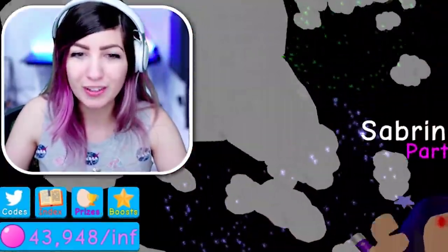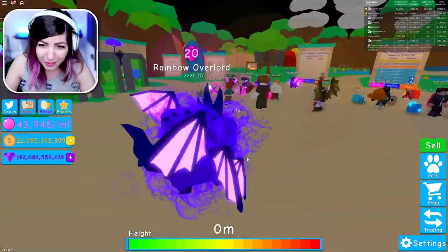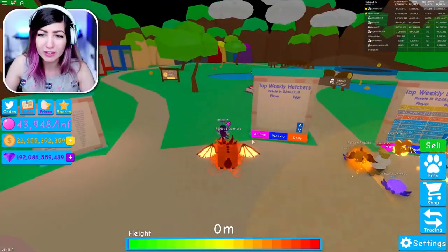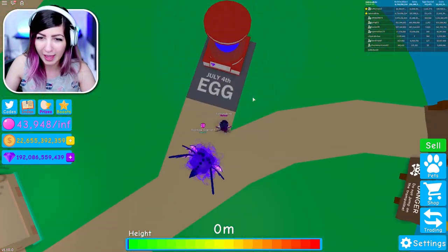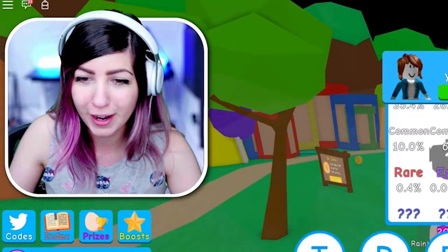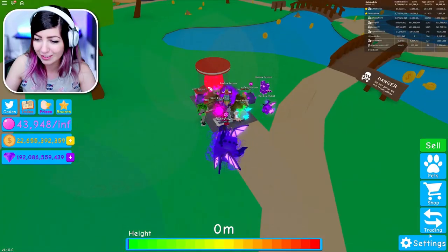I just joined in for the first time and it's dark outside in Bubblegum Simulator and there's fireworks going off. That's fun. We saw something like that similar in the New Year's update. So we have the July 4th egg right here and it is changing colors like a firework. That's awesome.